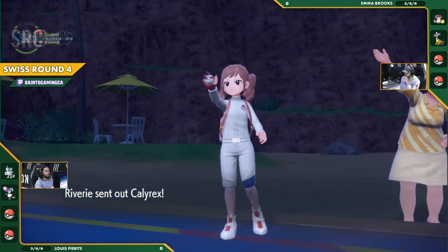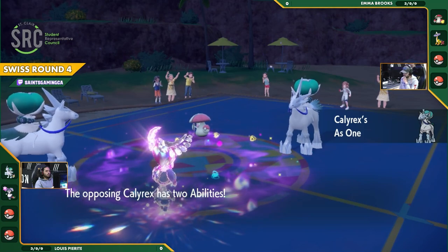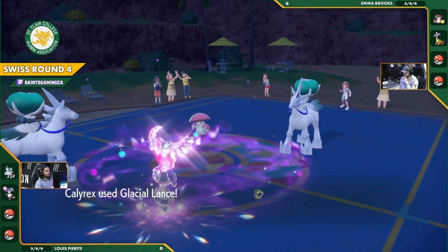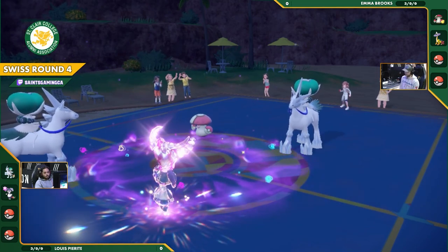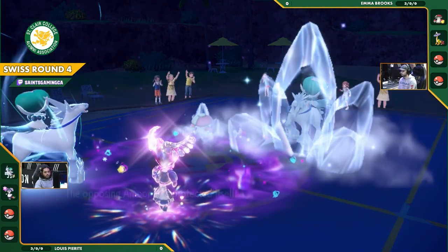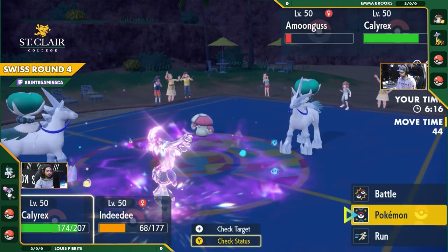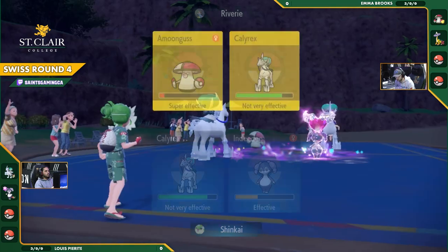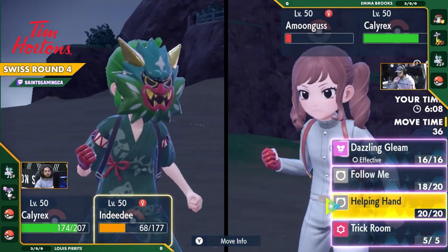I'm not sure which one would be faster. Outside of Trick Room, Emma's is faster. It is a level 100 versus level 80 Calyrex, so we can't quite see for sure whose is actually faster when they both get cut down to 50. The tech on the Amoonguss, and this Calyrex is going to take a hit — it's not going to be very effective. Not at all. I think the High Horsepower might come up, but no, it's just going to be another Glacial Lance.